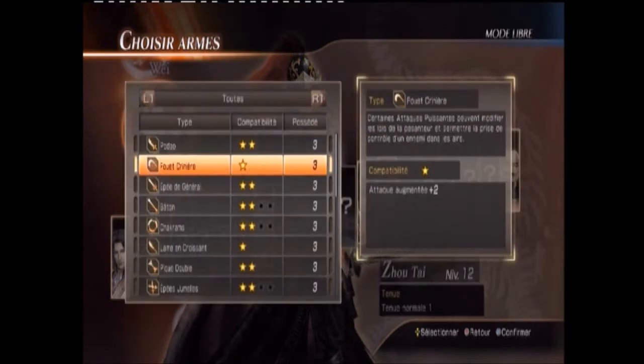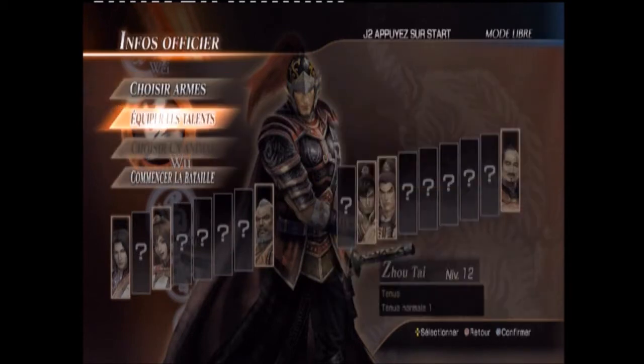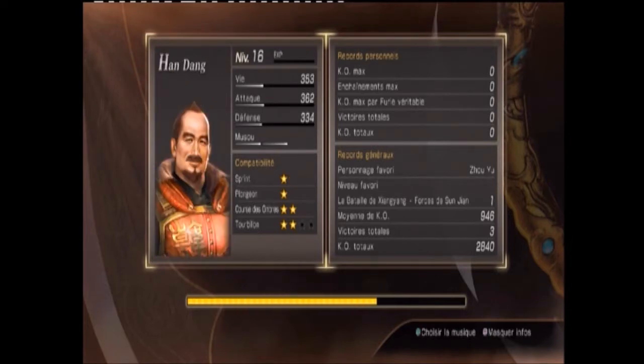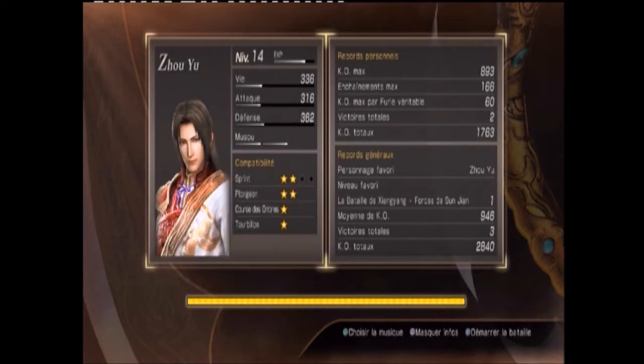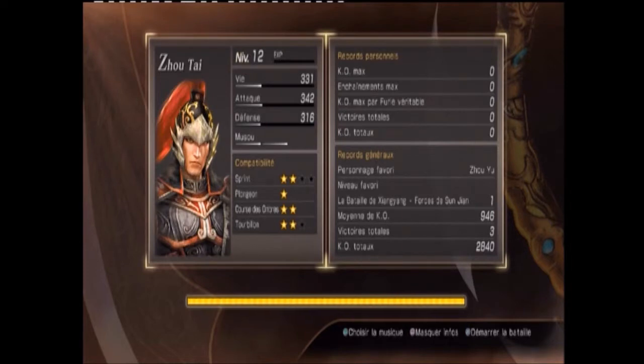On peut choisir sa seconde arme. Je vais m'attarder que sur la première arme. Commençons la bataille. L'arme EX, c'est l'arme principale du personnage, c'est avec laquelle il va pouvoir faire les plus gros combos. Sinon, ils tapent généralement tous de la même façon avec une arme qu'ils ne savent pas manier. Les touches sont toujours les mêmes : croix pour sauter, rond pour activer son musou — le coup spécial — carré pour les coups en enchaînement, triangle pour les coups un peu plus puissants mais courts.